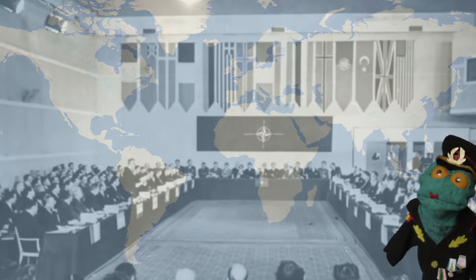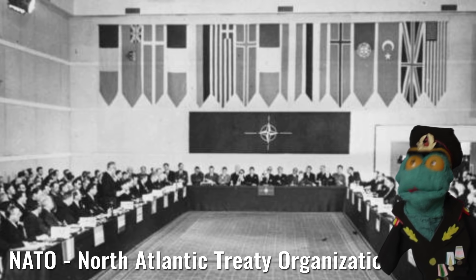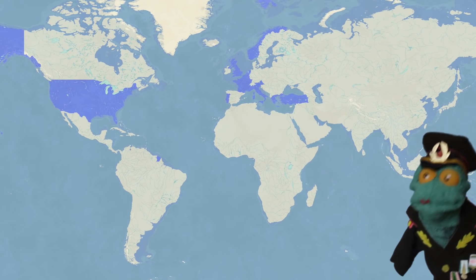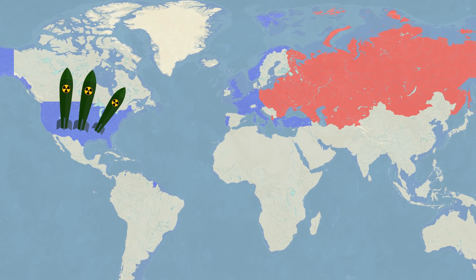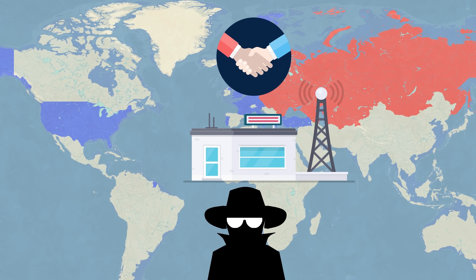The Cold War began soon after the end of World War II. By 1949, the United States assembled a coalition of countries — the NATO countries. The Soviet Union and its allies responded by forming the Eastern Bloc. Throughout the Cold War, both sides avoided direct large-scale conflict. Instead, they relied on espionage, propaganda, diplomacy and similar means.